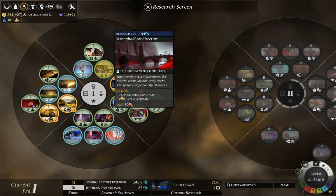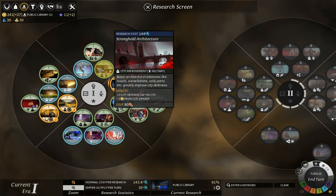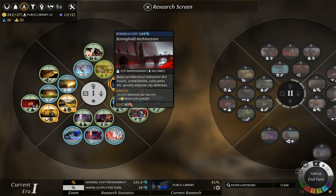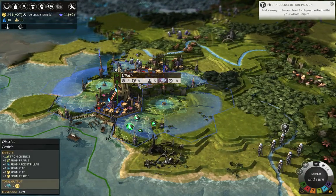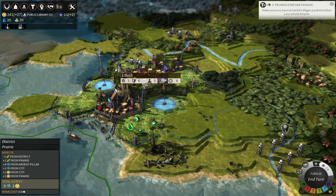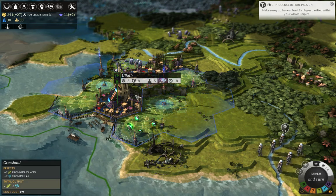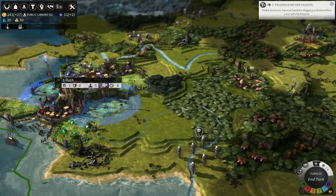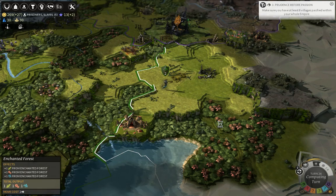Stronghold architecture is actually a technology you may want to have because it increases your defense cap. If somebody besieges your city it will lower your city's production and deal damage to your units, but only after city defense has been completely depleted. You can increase city defense by building stronghold architecture. Right now I have eight city defense in my capital - if somebody besieges my city they will lower city defense by one each turn, and once it gets down to zero all units within my city start taking damage every turn. By building stronghold architecture I could increase my city defense up to 11.